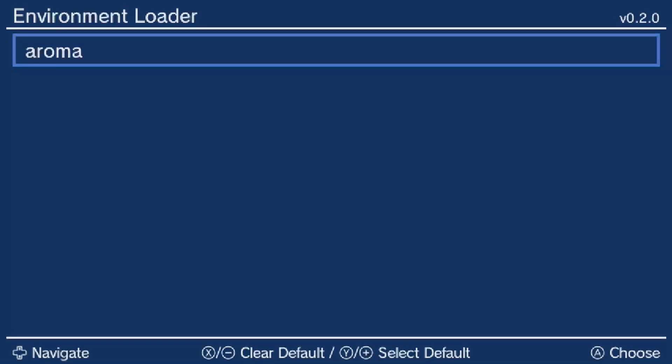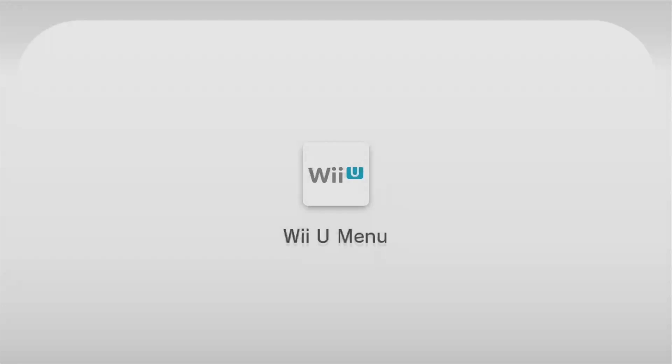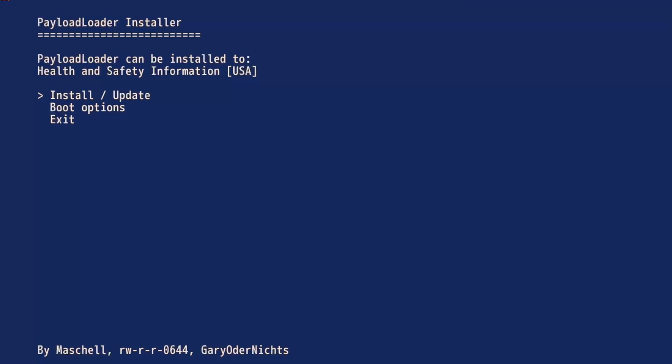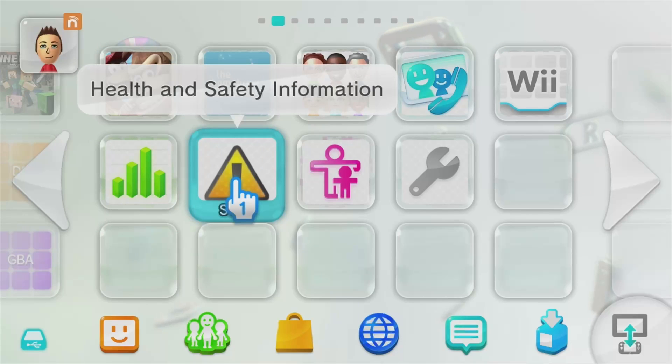Now pop the SD card back into the Wii U, boot it up, and rerun the browser exploit — but this time hold X right away until we see the Environment Loader menu. Press A to launch the Aroma environment, press A past the red warning screen (which is normal), and then press A to launch the Wii Menu. Open the new PayloadLoader installer app on the home screen, press A once it's loaded, then press A again to select Install/Update, then Install, and press A one more time to shut down the console.